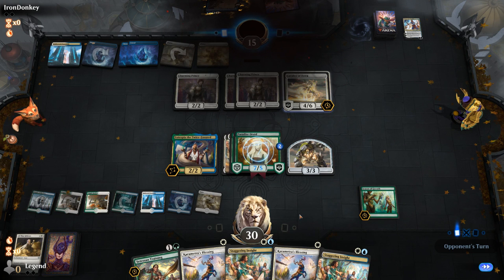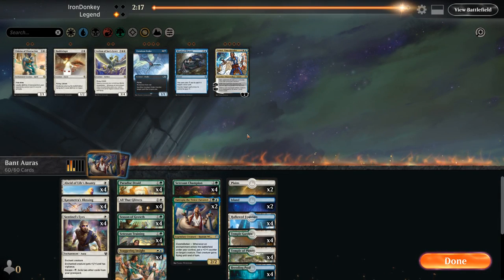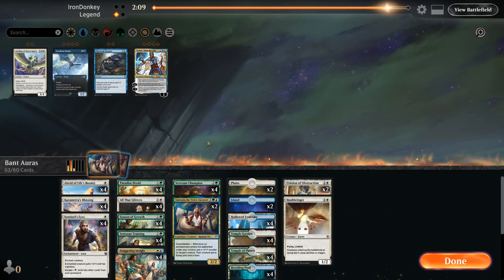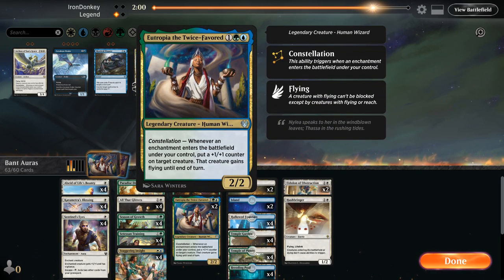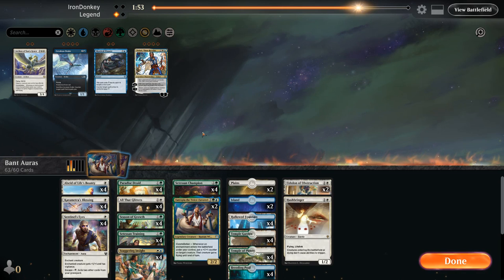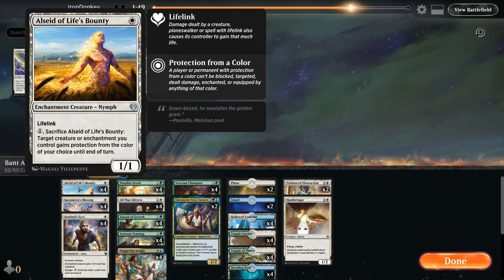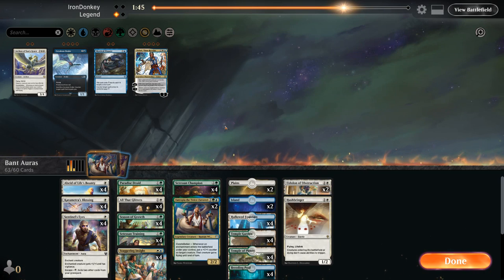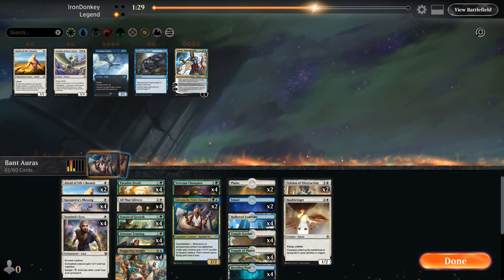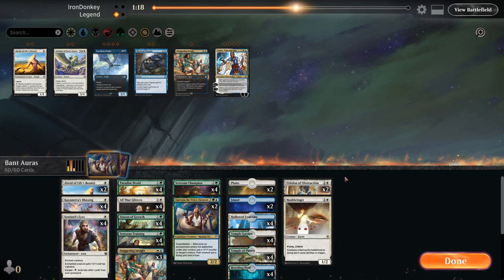So for the blue-white flicker deck sideboard: Hushbringer seems good, Eidolons can slow down Teferi, could bring in my own Teferi to shut down counterspells like the Mystical Disputes they showed us. I do like Eutropia since that can help fly over a board stall. If they're going to rely on Shatter the Sky that's not the best — we did just bring in a couple creatures so we're a bit soft to that. Maybe shave two Alsaids and take out one Staggering Insight, something along those lines.